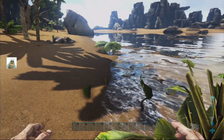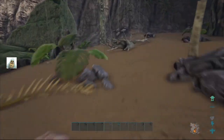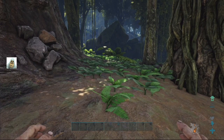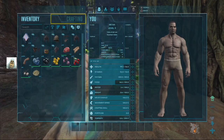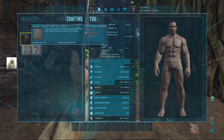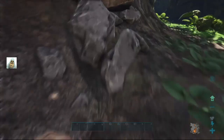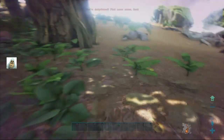Start with thatch — well, I could start with thatch again and replace all the wood. Can I add to wood? So what do we need first? We need a weapon. One stone, ten thatch, and one wood. Good.